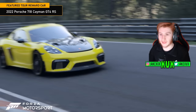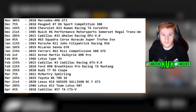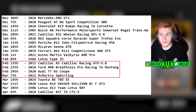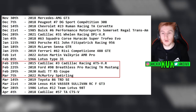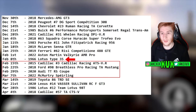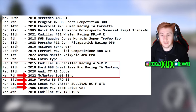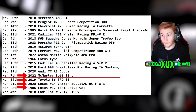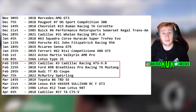Now the Car Pass — we had a huge leak a few months ago essentially listing every single car coming in the Car Pass. Four cars were supposedly coming in this update: the Cadillac, the Ford, the Audi, and the McMurtry. The list is still mostly accurate but skewed by one. The Cadillac, Ford, and Audi all turned out correct. However, the Lotus from February 8th has been moved into this update as well. So there are only four cars left on the leaked list that we've yet to receive.